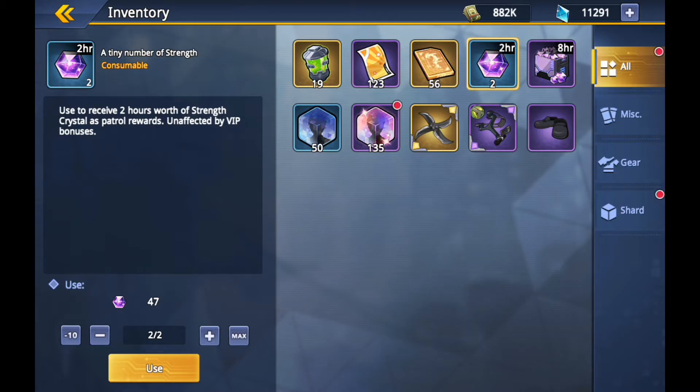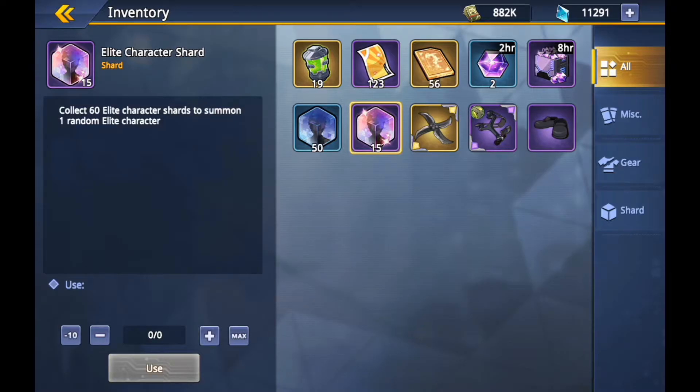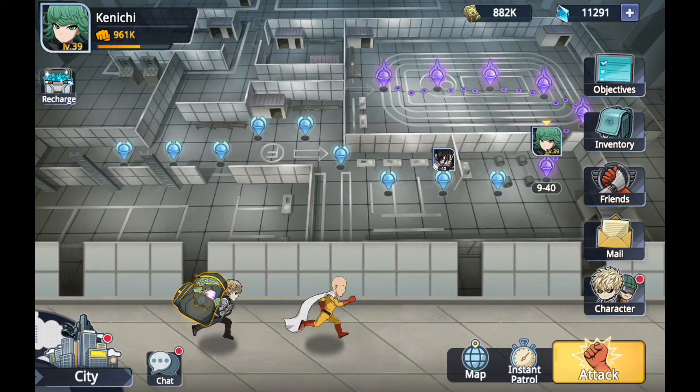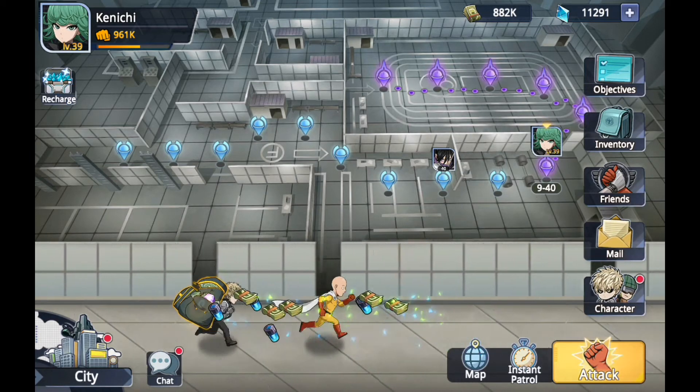We've got that - that's the first item. Now we're gonna open up some of these purple ones. We get two purple ones - not very good ones, really quite terrible. That leaves us with stocked up strength crystals, and that's everything so far.